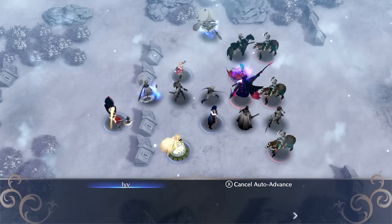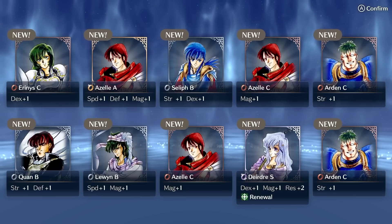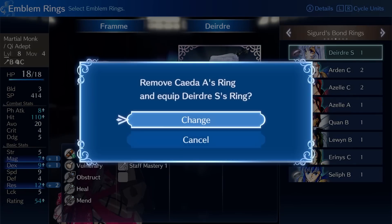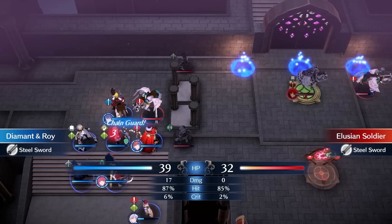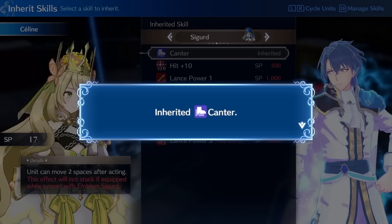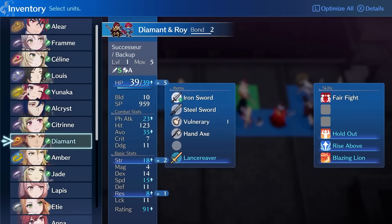Alcris shoots down Ivy, ending the chapter. Just before attempting Chapter 10, I reset for an S-Rank Deirdre Ring. It has the Renewal skill that regenerates 5 HP every turn. I use this with a Chia Depth to be able to use Chain Guard on every turn. I've also inherited Cantor to a few units, forged a couple of weapons, and promoted Diamant.